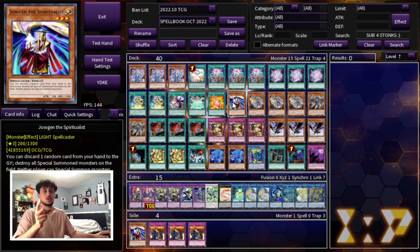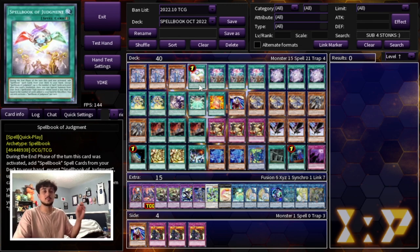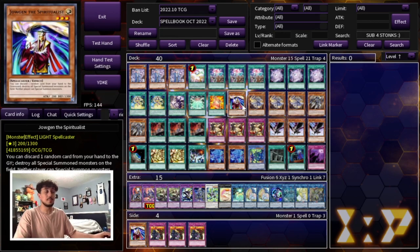We're playing one Jaugen the Spiritualist. For anyone who doesn't know, Jaugen says neither player can special summon monsters when it's on the board. And if you are going second, you can activate its effect to discard a random card from your hand to destroy all special summoned monsters on the field, which is really nice. However, Jaugen is essentially always going to be accessed by your Spellbook of Judgment. If you're going first and you activate Judgment, in the end phase you're going to add Spellbook names to your hand and summon a Floodgate monster to your side of the field.